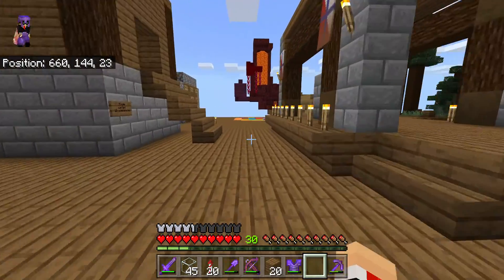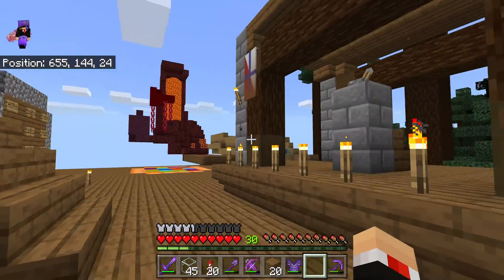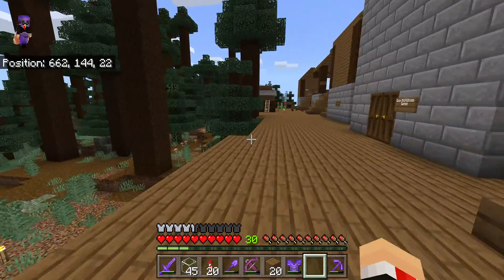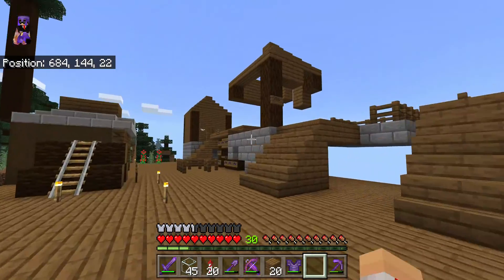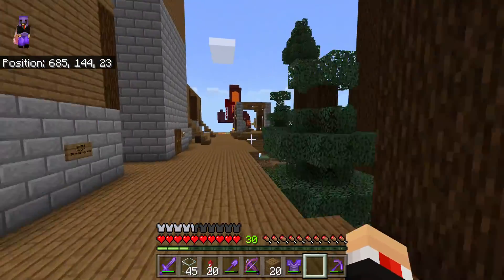I already showed you a little bit — this is Mounttown, a Nether World biome, automatic potato farm (I'll show you how that works in a second), town hall aka my house, Criminal's house, and Cartoonlar's house. So I'll show you inside my house.